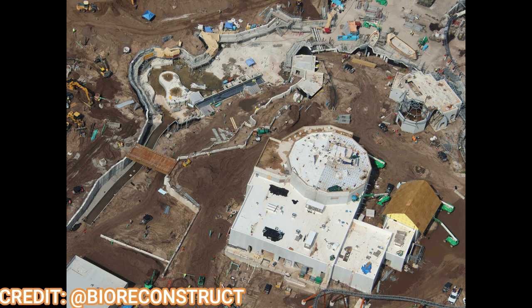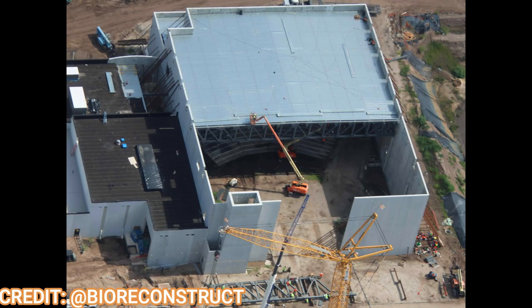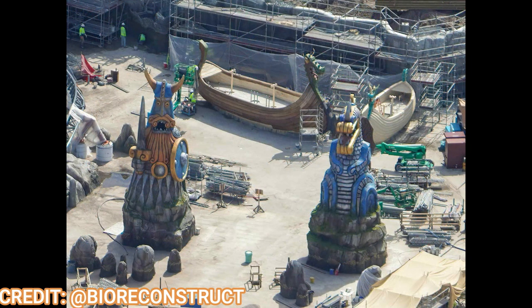Here's a wonderful shot over the Mead Hall — which on the trademarks is labeled as the Great Hall — and this will be the land's main eatery, which should be really big and beautifully themed inside. Checking in on the theater, the roof is finally getting installed over the main show section; the pre-show areas have been done for a while, but it's nice to see the actual theater getting enclosed. The roller coaster station is also getting enclosed, with a whole bunch of wooden paneling installed on the first half — waiting on the second half.